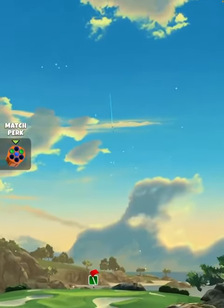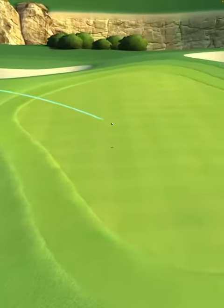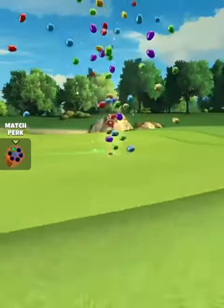We hit perfect. The ball is going to land on the fairway pad, bounce over the bunker and onto the green. We're going to roll out dropping a hair left of center for the hole-in-1.